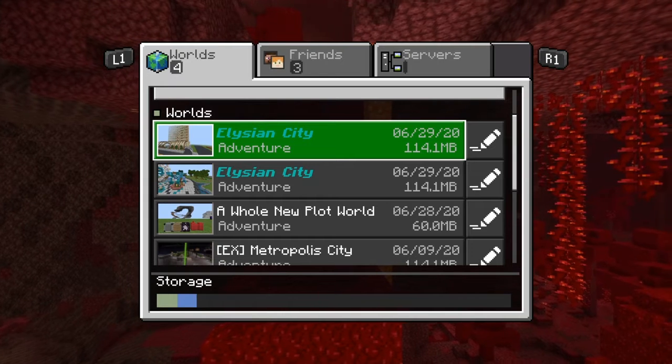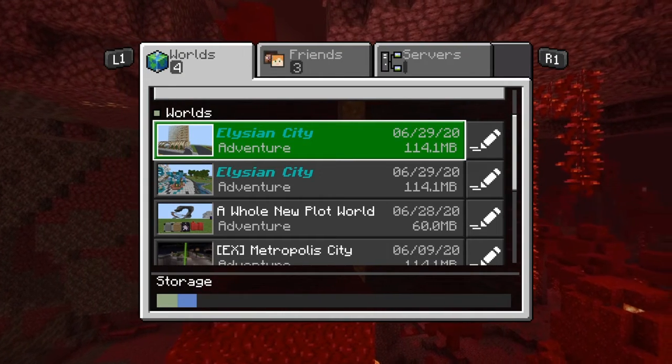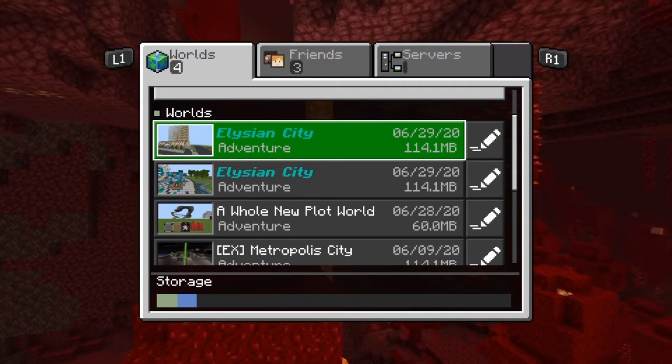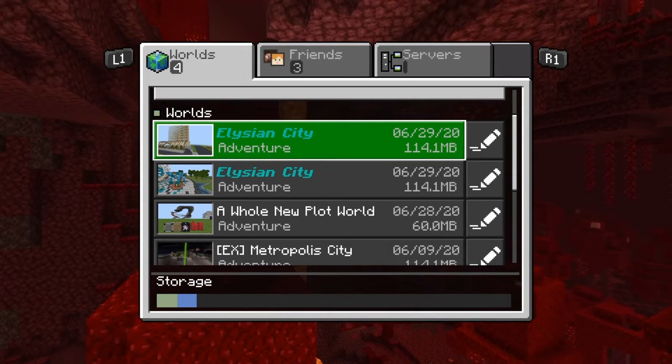The recipe select prompt when hovering over a non-craftable recipe book item while using a controller is now fixed. Additionally, recipe selected items placed in the crafting input grid can now be hovered over with the controller to see their tooltip names.